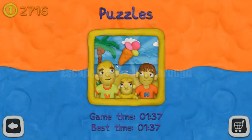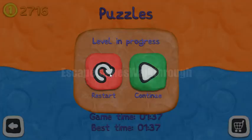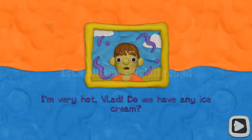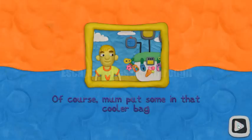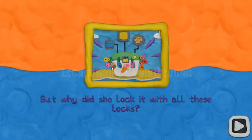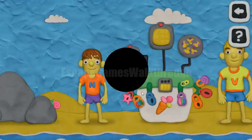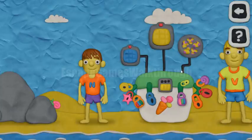We are playing Vlad & Niki 12 Locks, Level 3 by RUD Present. So today we went to the beach and it's hot here. We want ice cream, and the ice cream is locked in the cooler with 12 locks. So our task, as always, is to open all of these locks. Let's begin.